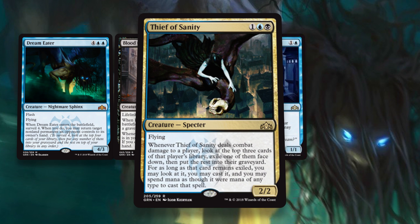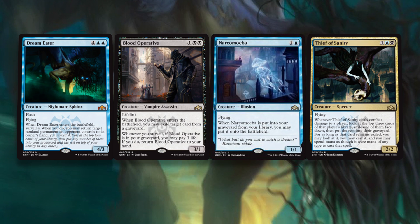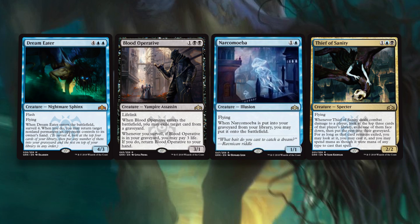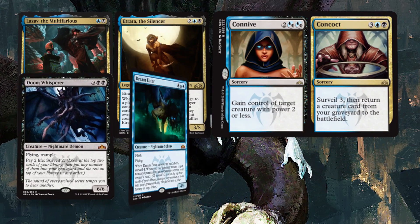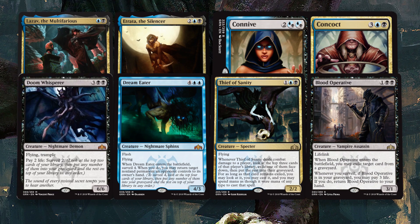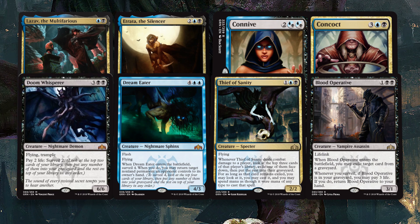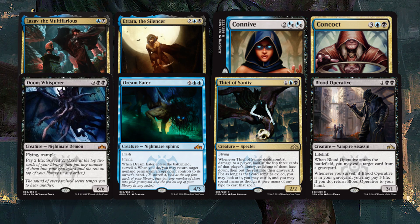Thief of Sanity is another potential promo. With a trigger like that, you can take over a game — cast whatever you take from them. Thief of Sanity is insane, and with Flying, it's so good. All in all, Dimir is looking really nice as far as potential promos are concerned — definitely one of the stronger guilds. You can open up that seeded pack and get Lazav, Etrata, Connive and Concoct, Doom Whisper, Dream Eater, Thief of Sanity, and Blood Operative and be pretty happy about it. Not a lot of misses in this guild. So if missing with your promo is something you're worried about, Dimir might be a solid choice. There is some consistency here.